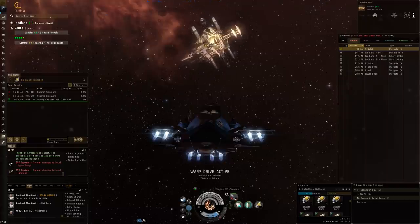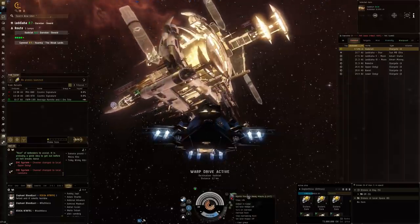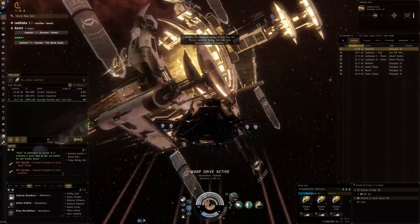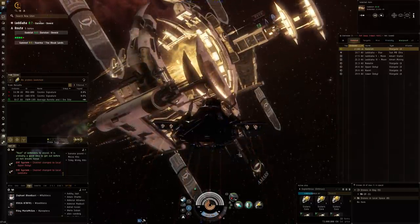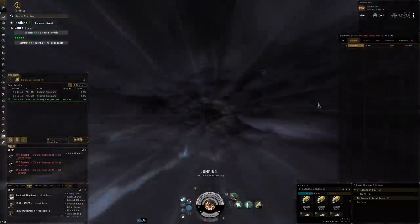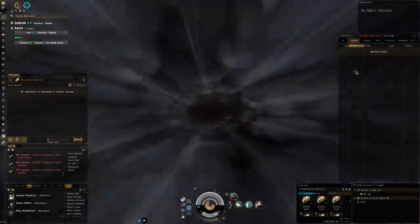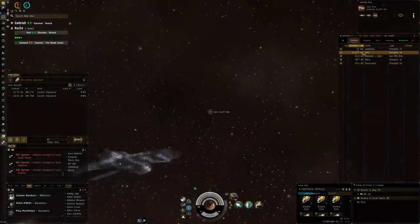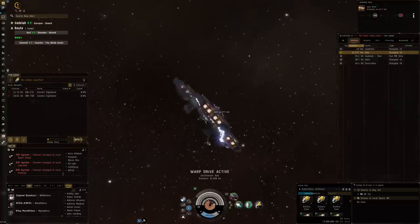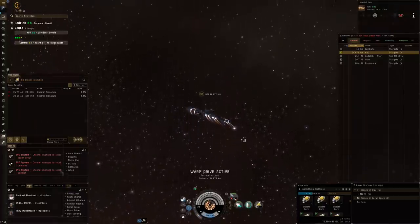I'm actually going to put in the precision missiles again. If it's another similar site to the one we just saw, it actually makes sense to go with precision missiles and take out these frigates of the first wave. After that in come the cruisers, and then we need the real DPS of the heavy missiles. There are a decent amount of signatures available here so I still have some exploration to do tonight for sure.